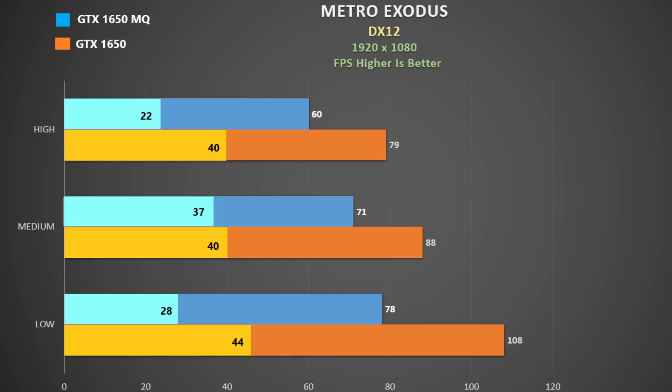At high settings the 1650 was 32% faster and 38% faster at low settings. That's quite a sizable difference.